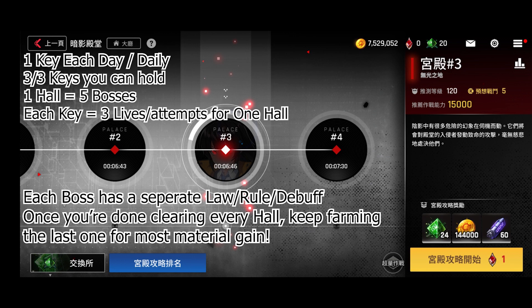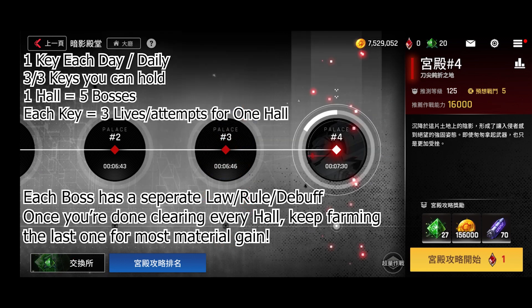Once you have finished all the halls and bosses, you're going to do the latest hall as it is the highest level and the highest reward. The Shadow Halls do not reset, so you're always going to get one key daily - three keys max. Currently there are only four halls in Taiwan and five halls in Korea, so when it comes to our server we might have three or four. That's 15 to 20 bosses. One key accesses one hall, it is used up, you get three lives, and those three lives last for the remainder of that hall.